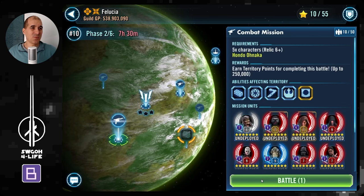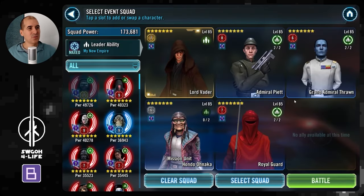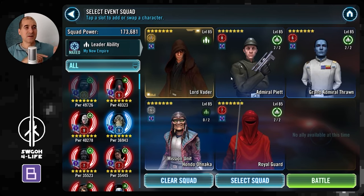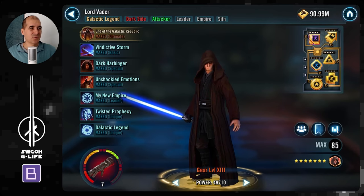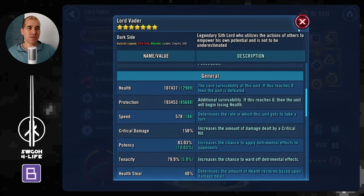The team I'll be using for the Hondo mission is a Lord Vader team. I have no need of Lord Vader and Sif Eternal on the dark side, so I'll be using them here. On the dark side in this phase I'm using Supreme Leader Kylo Ren, Admiral Trench, and Inquisitors. If you're interested in how I use those to save Lord Vader and Sif Eternal for here, the link is in the description. Maybe Maul would be better here, but mine's at Relic 5, so I'll be using Throne instead.